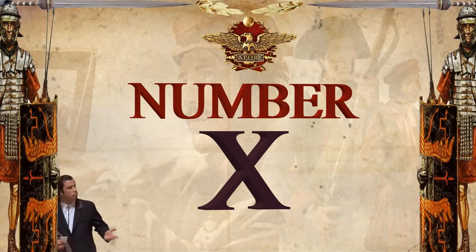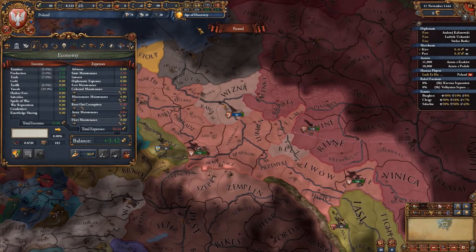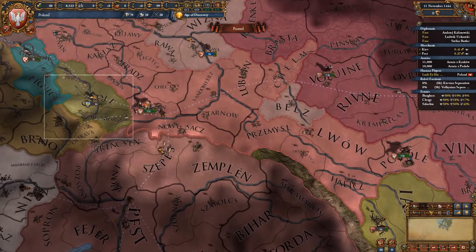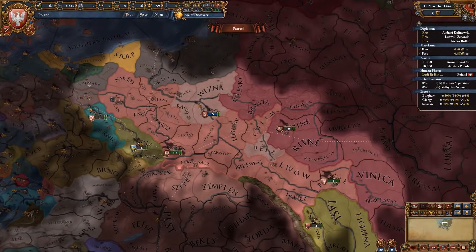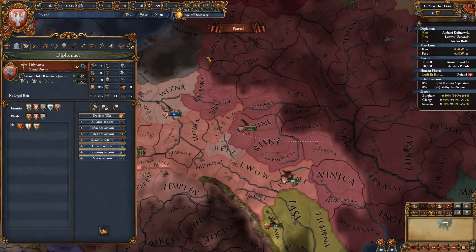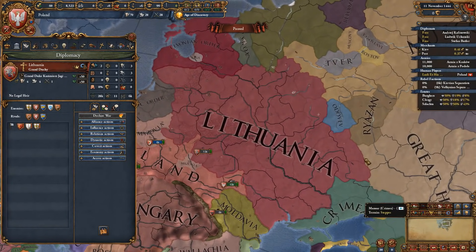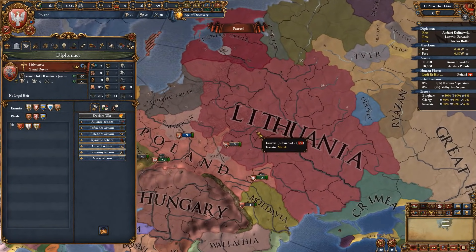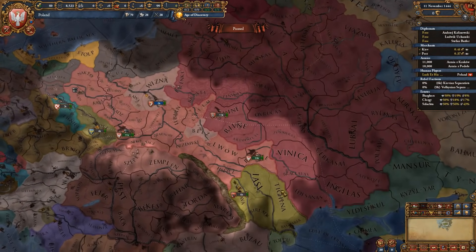We'll start this list of easiest nations for beginners with Poland. Poland starts off with 3.42 ducats from day one as well as 21,000 troops and 2 separate armies within Podole and Krakow. Poland has very easy access early on to Lithuania via an event which lets Lithuania become your personal union junior member, which means you get an extra 26,000 troops from within the first year or so.